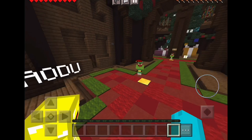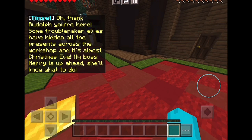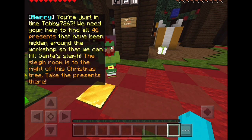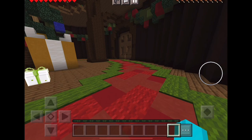Let's go talk to the elf. 'Alrighty Tinsel — oh thank Rudolph you're here! Some troublemaker elves have hidden all the presents across the workshop and it's almost Christmas Eve. My boss Mary is up ahead, she'll know what to do.' All right elf man, let's go. Mary: 'You're just in time Tommy 7267 — we need your help to find all 46 presents hidden around the workshop so we can fill Santa's sleigh. Take the presents to the sleigh room.'